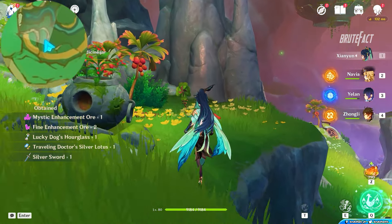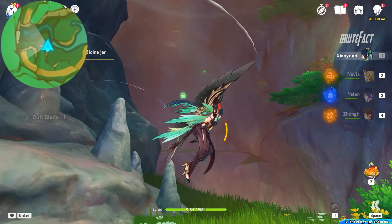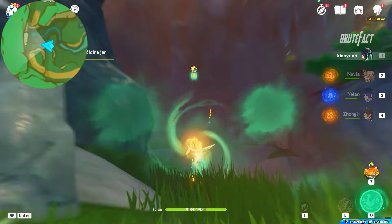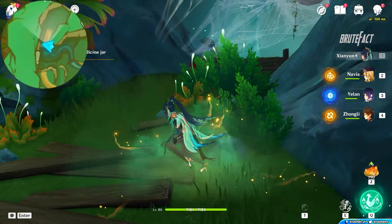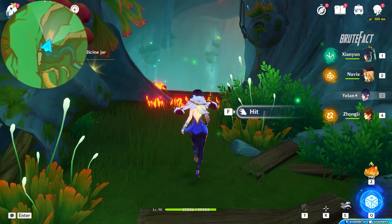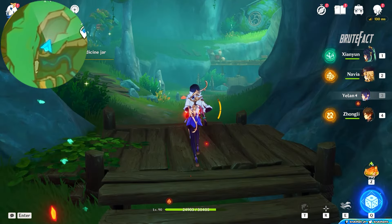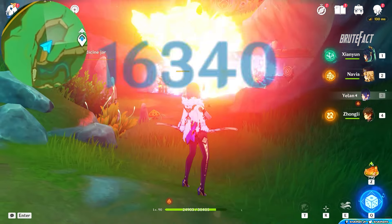Turn left and use the spirit carp orbs to go up. Blast the barrels to kill the spider. Now blast the hilichurl stuff and defeat all the hilichurls.